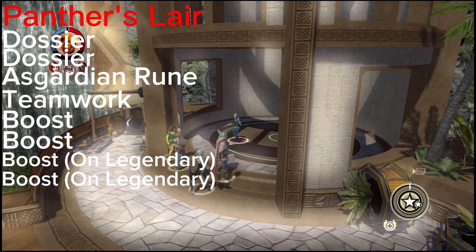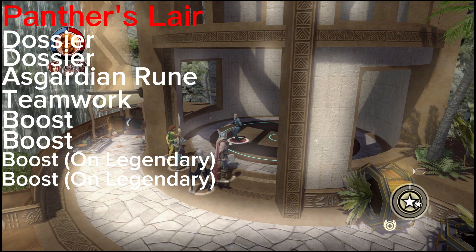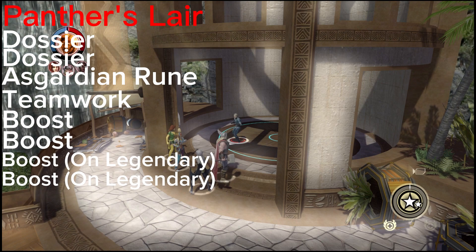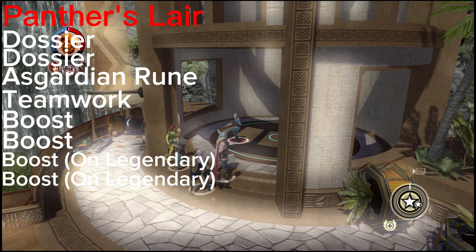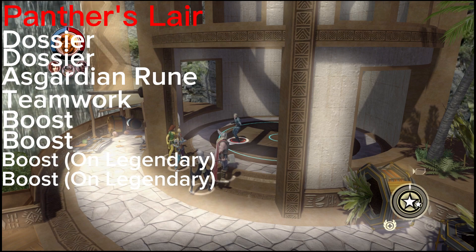This is going to be all the collectibles for the mission, the Panther's Lair. In this mission, there's a couple of dossiers, an Asgardian Rune, a teamwork upgrade, and a couple of boosts you get from defeating Venom and Green Goblin.